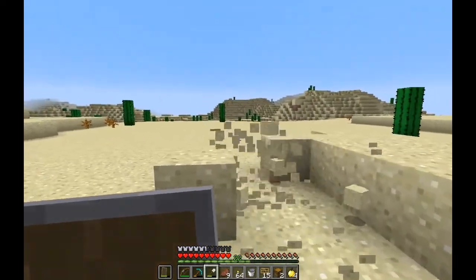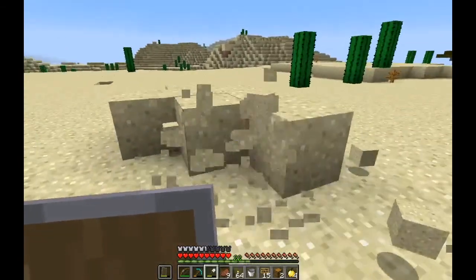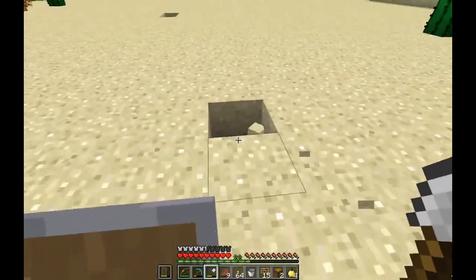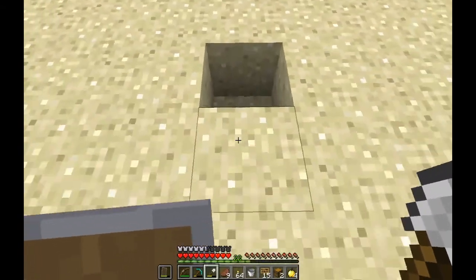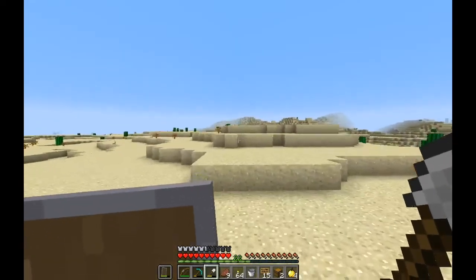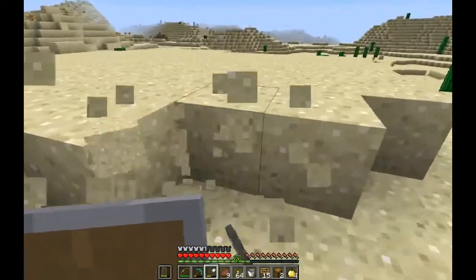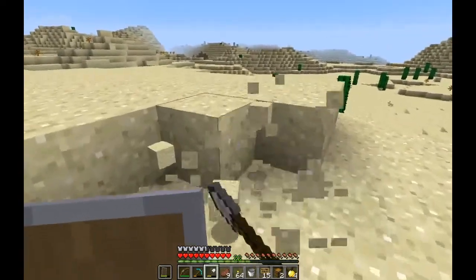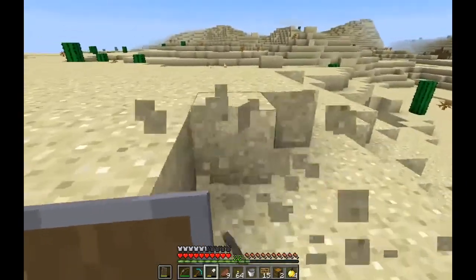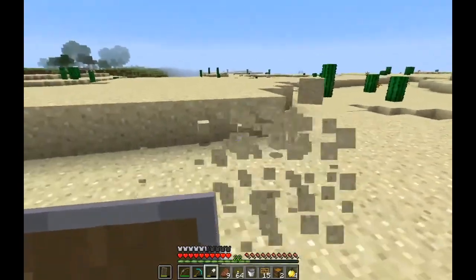This sand biome is going to turn into like a flat plane after I'm done with it. Like every few episodes I just grab sand from here, it's ridiculous. How much sand should I get? Oh, just all the sand — let's get all of it, I need it for the potions anyway.